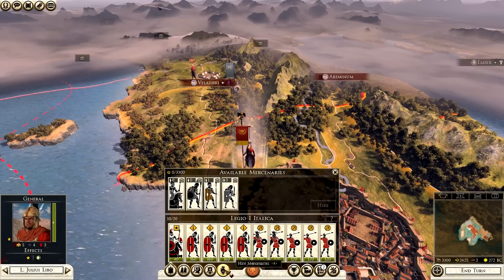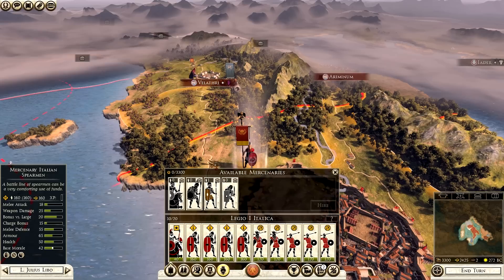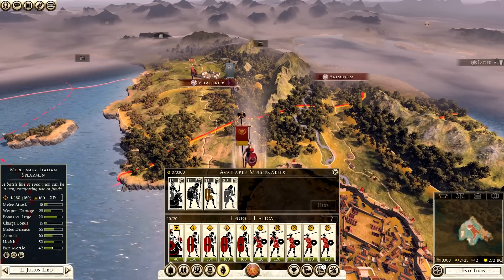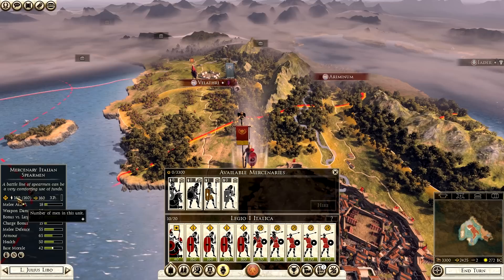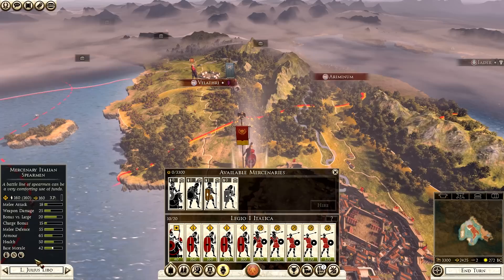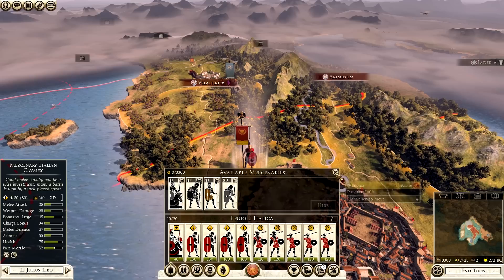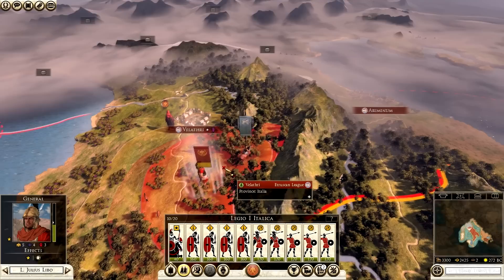On the campaign map you can also hire mercenaries. You can actually get mercenary Italian spearmen - if you hover over them on the left-hand side it tells you all the different stats. 160 is the money you'll have to pay every turn once this unit is out. Experience - once that goes up they get a chevron, which increases attack damage, weapon damage, and similar stats. It also tells you traits - so they are disciplined, have formation attack, and can hide in forest.